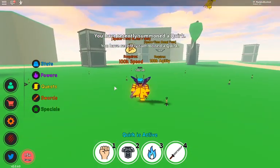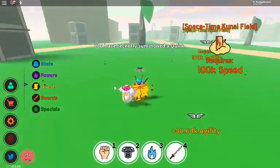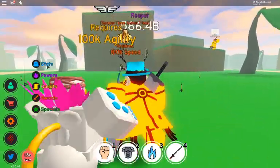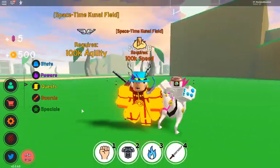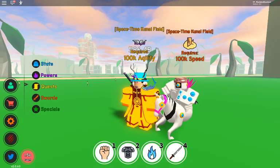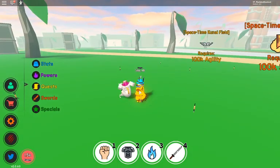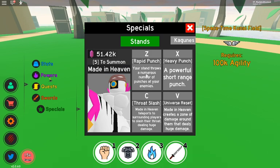So let's get on to the rarest stand. This is the rarest stand right here — he looks dope. His name is Made in Heaven. There's a horse, black. Let's show you guys the first move — it's just like a normal attack. See, the first move Z — that's just a normal attack. He just punches in the air as your stand throws a numerous number of punches at your enemies.